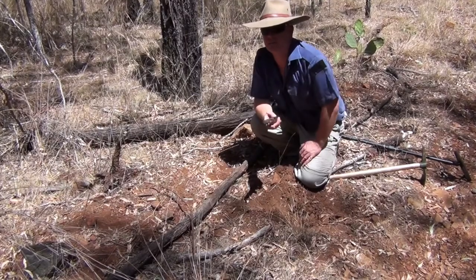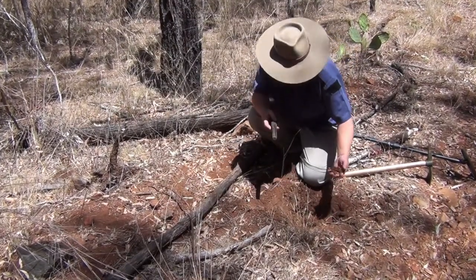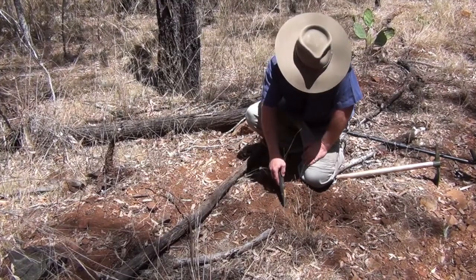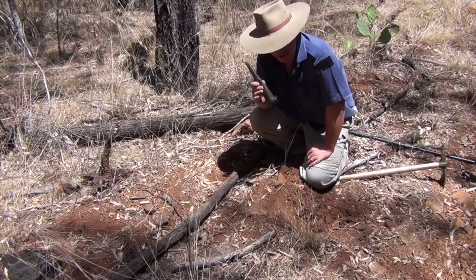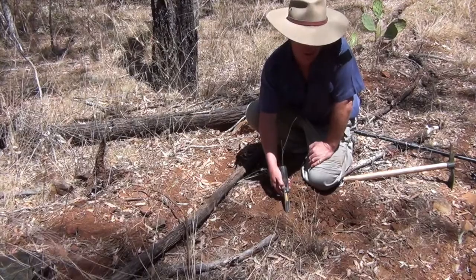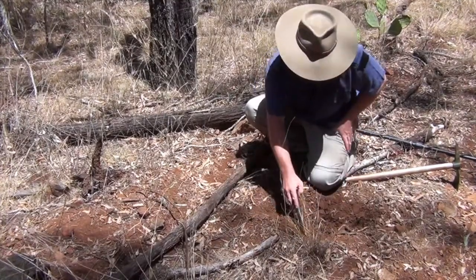We've actually just moved up from some less mineralised ground where some of the old mines were, up to some really red mineralised ground. Now this plays havoc with the pro pointers - no matter where you put it in the ground it gives you a signal. But one thing I didn't know about the pro pointer until a couple of months ago is you can actually tune that out. If you just turn it off and back on straight away, it's perfectly silent, so you can actually chase the target you're looking for.